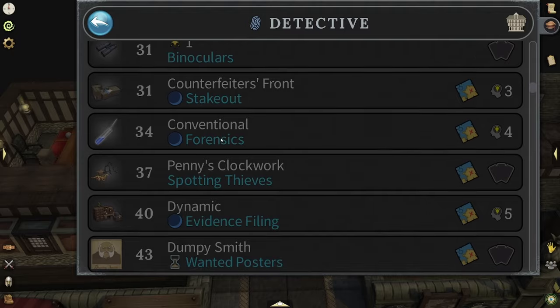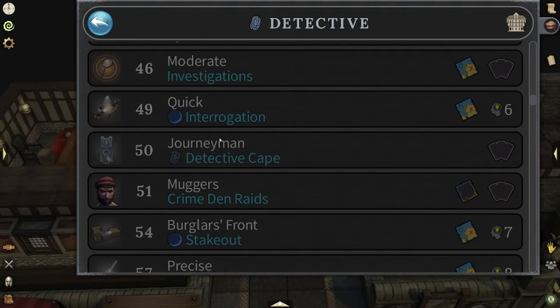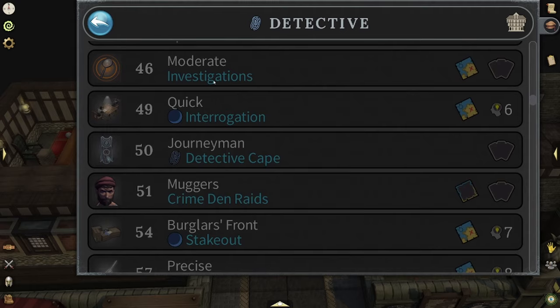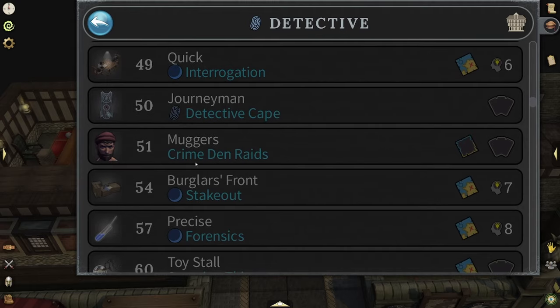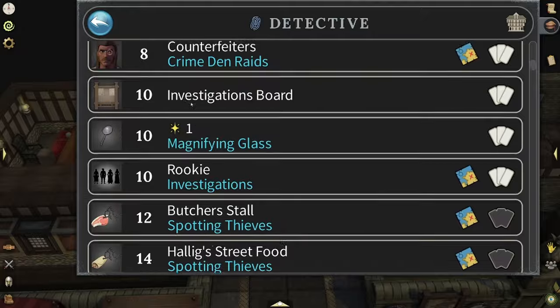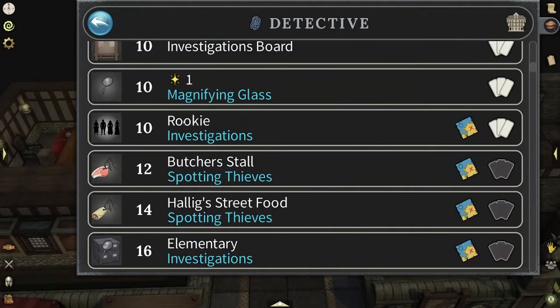From level 18 you do go on a dry streak, though you do get a spell at level 46 called Detect Aura, which is pretty cool. But you go dry on raids until level 51, so that's going to be a grind without raids from about level 40 to 51.